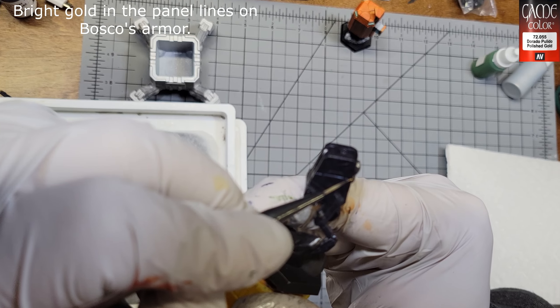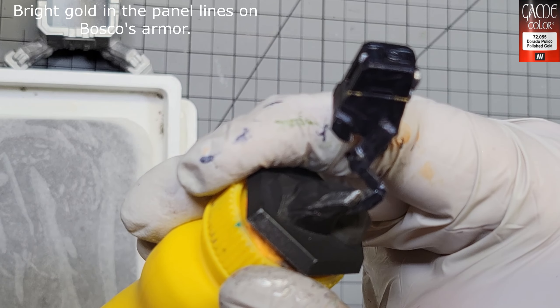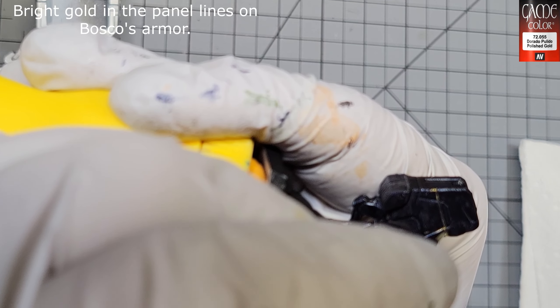I wanted to attempt a bright gold trim around those plates on Bosco, so I grabbed some Vallejo Game Color Polished Gold, a really small brush, and steadied my hands the best I could.